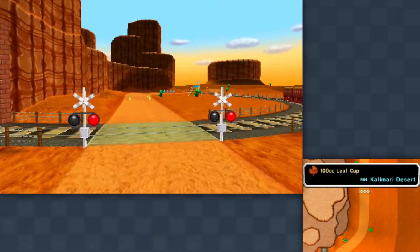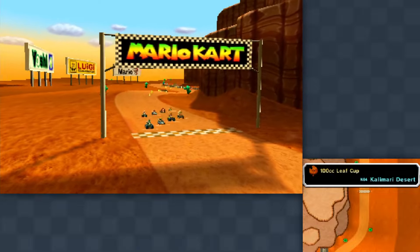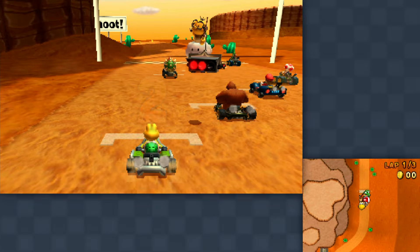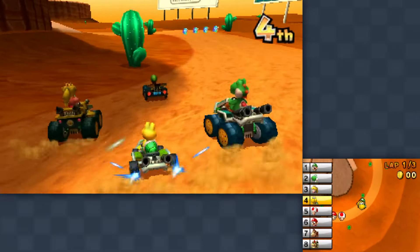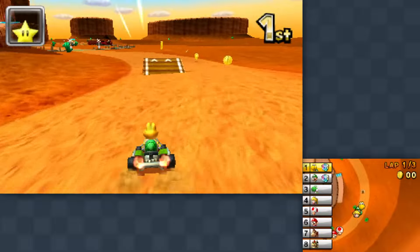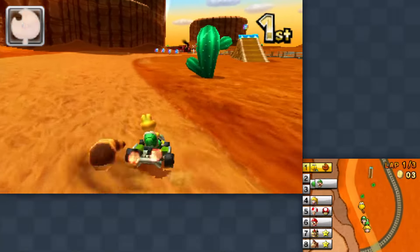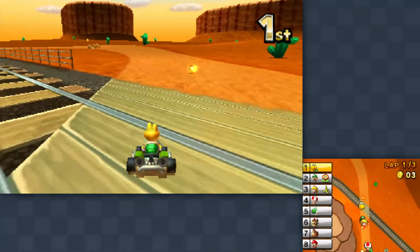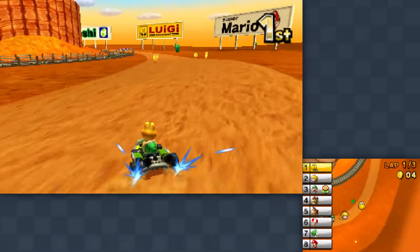We won every single one of the retro cup races at 100cc — can we win the rest? Here comes the second half. Calamari Desert is a pretty tough one. Once people get ahead of you, it's hard to catch up because there's not a ton of drifting you can do with pretty wide turns. Watch out for the train — we've got a bit of a traffic jam with the incoming trains here at Calamari Desert. If it's me versus a train, I think the train's gonna win.